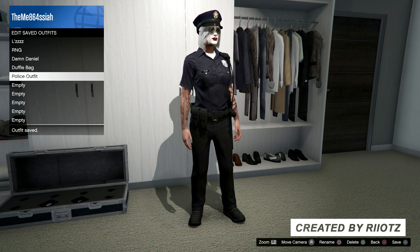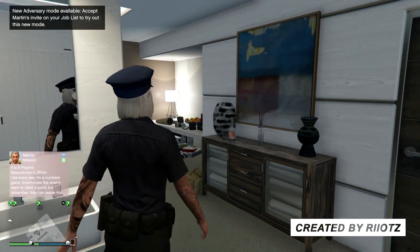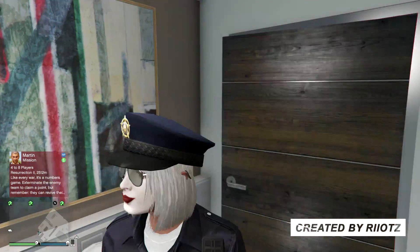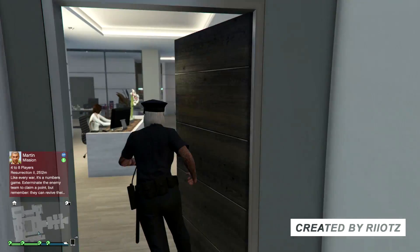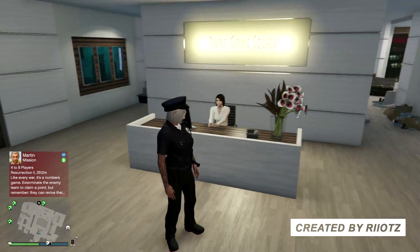So anyways guys, that is how you get the police uniform after patch 1.39. Hopefully you guys enjoyed today's video — definitely drop a like if you did enjoy it and also subscribe to the channel. As you can see, I'm doing a giveaway, so definitely subscribe. If you had any problems guys, tell me down in the comment section below and I will get back to you as soon as possible. But anyways guys, that's it for me in this video and I will catch you guys in my next one. Peace out.